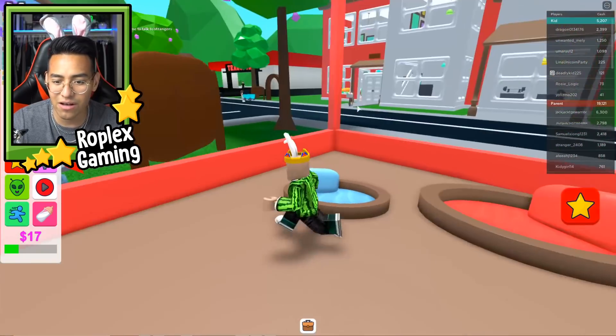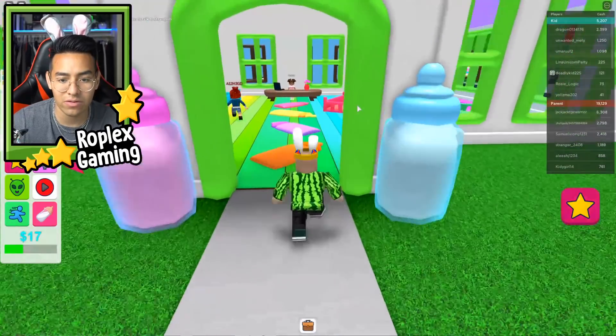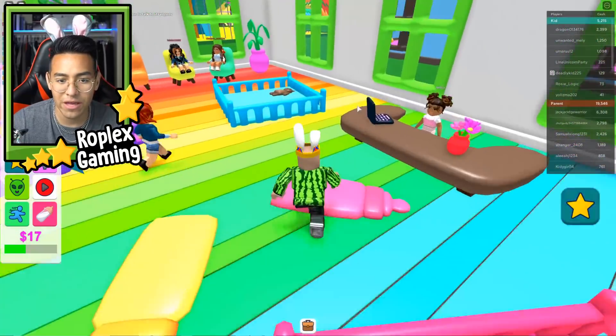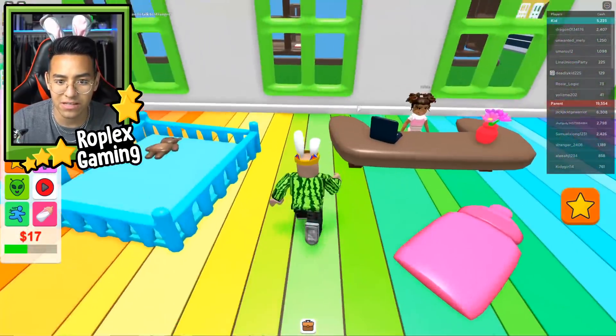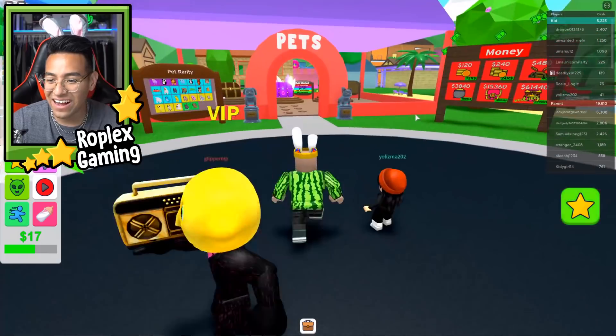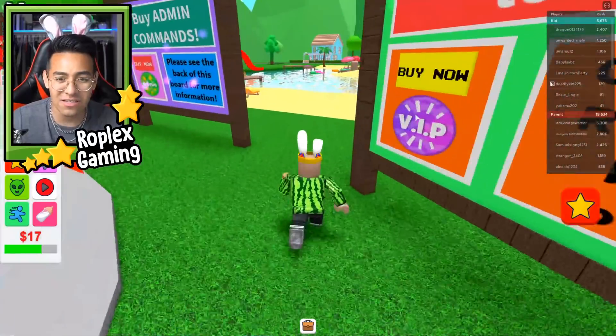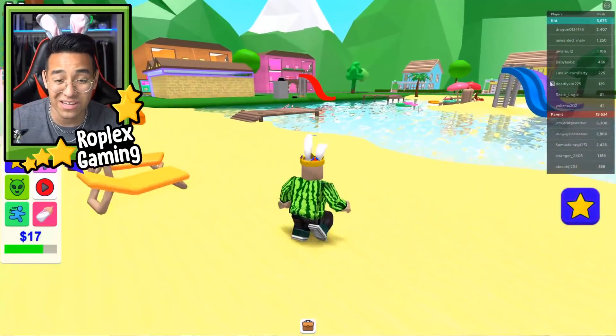I'm too broke to buy the regular chest — insufficient funds. I don't want to buy any cash right now. There's probably like a little bed for your pets down here. The game told me to come to the adoption center, but I can't talk to the girl or do anything. It just teleported me here. Let's just explore the map.